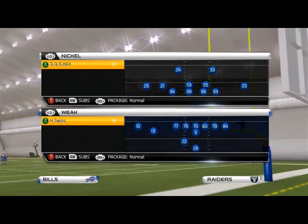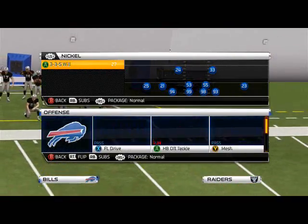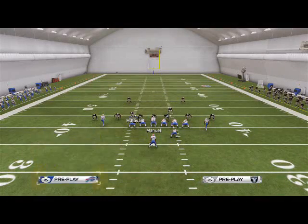What is up, Men 25 Gamers! Today's episode of Offensive Scheme of the Week is going to feature our true three-headed rushing attack from this formation. This is going to come from the Strong Close in the base run — there's going to be the halfback off tackle.